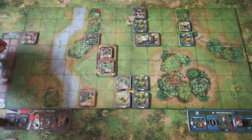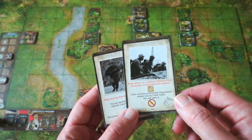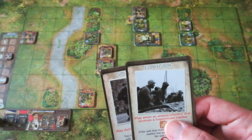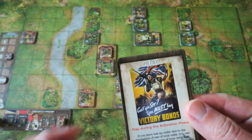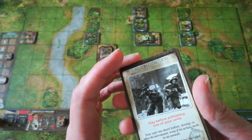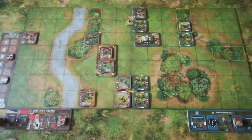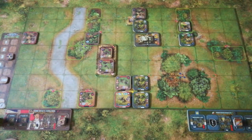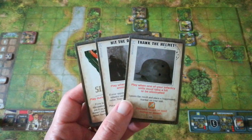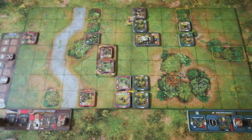At the start of turn three I sort out everyone's cards. The British keep two cards and draw Relay and Burst Into Action — Burst Into Action is a very useful card and hopefully they'll get a chance to use it. The Germans are quite happy with their three cards, which are useful in their own way, and draw one more that could help if the tank gets knocked about.